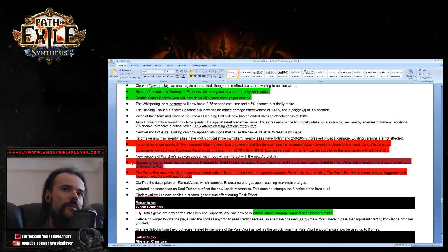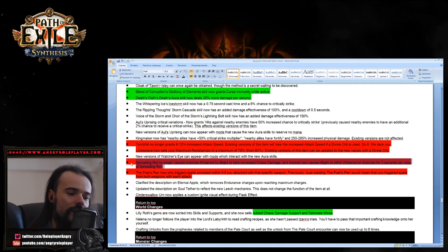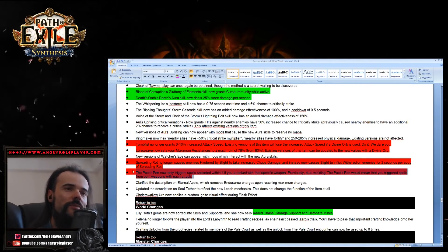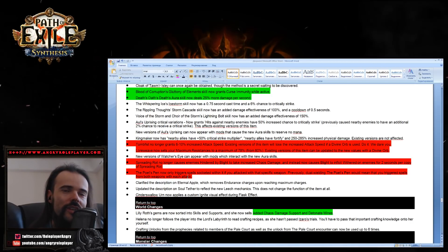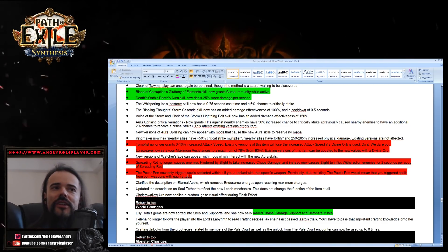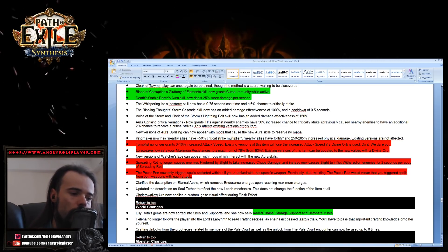Spreading Rot no longer causes enemies hit by blood to take increased chaos damage — instead it now causes blood to inflict Wither on enemies for two seconds per copy of Spreading Rot. This is a nerf. Poet's Pen has also been nerfed — it only triggers spells if you attacked with that specific weapon. Previously, dual-wielding two Poet's Pens would trigger spells from both weapons with each attack. Now it only triggers from the weapon you actually attacked with, which essentially cuts Poet's Pen builds in half.